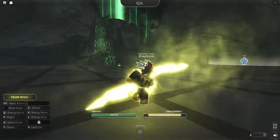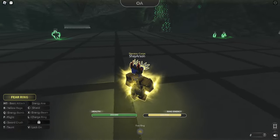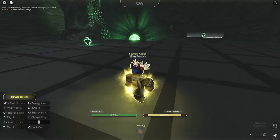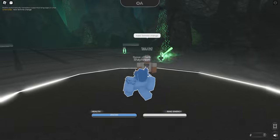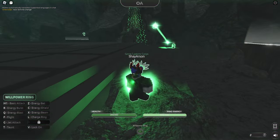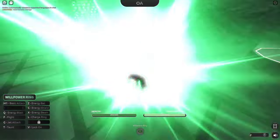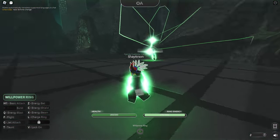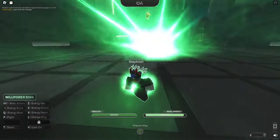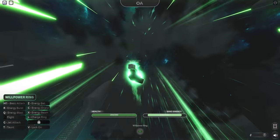I don't know if some of these classes or teams share different moves. We're about to find out, because let's switch back to green. They all kind of look the same - oh wait, energy blast, energy burst. That's kind of the same move as we did earlier. You got the energy bat, jet attack - ooh, nice. I like flying, that's my favorite part of the game.